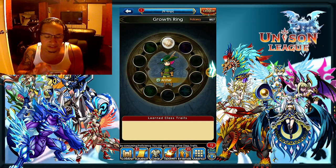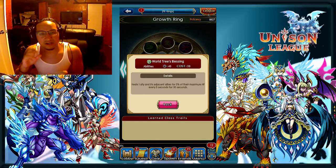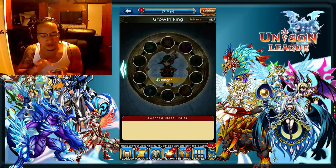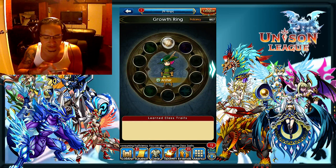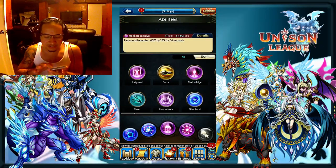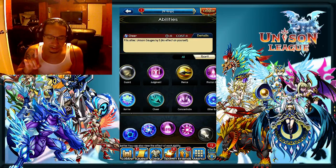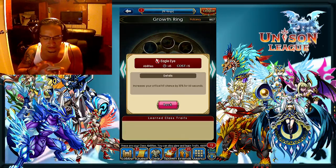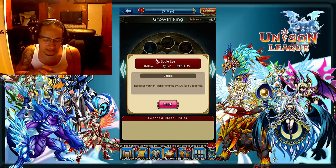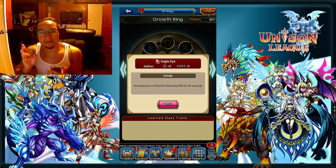The 4th skill you should be using — some hunters swear by World Tree Blessing, however I don't think it is very good for GVG. I wouldn't take World Tree Blessing at all. If I was doing a Hunter DPS I would either take Cheer, which is the skill that comes with every character and gives Unison Gauge to all of your allies, or the skill from the Lancer tree called Eagle Eye, which gives you critical hit chance 30% for 60 seconds.